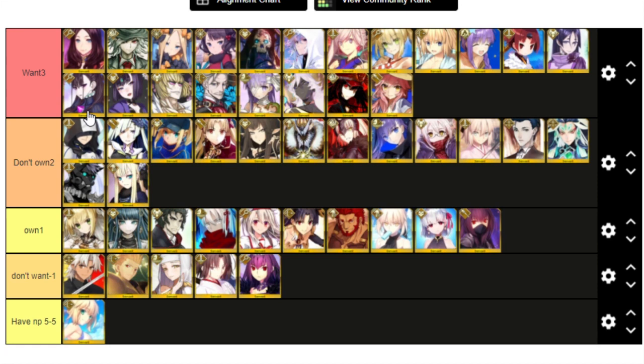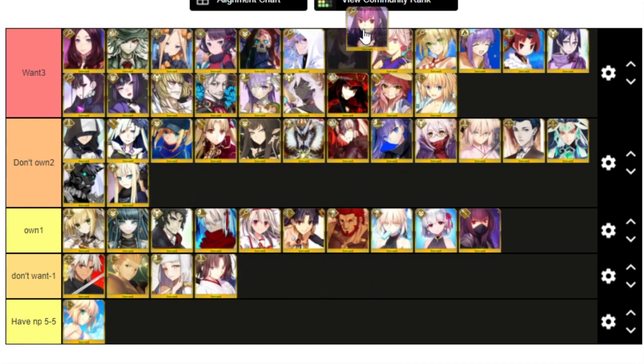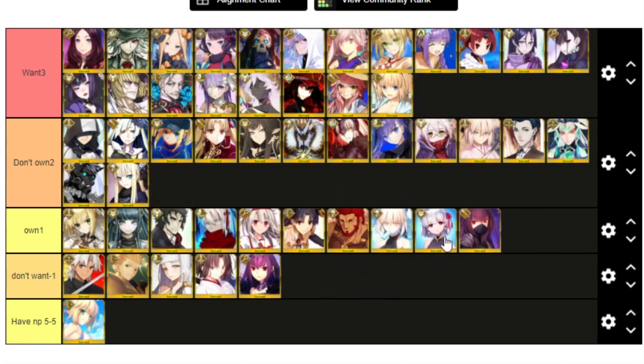Even with the units I already own factored out, it's just so stacked. Like, if I didn't have Scathach, she would be way up on the want list — the only reason she's not there is because I already have her. And there are plenty of other units — like Tamamo would be straight up at the top if I did not already own her. And honestly, I wouldn't mind getting another copy, but whatever.